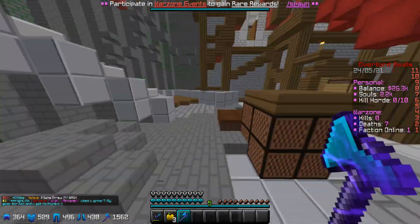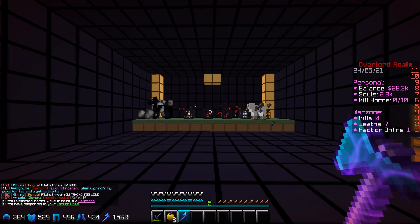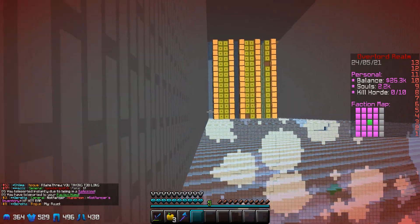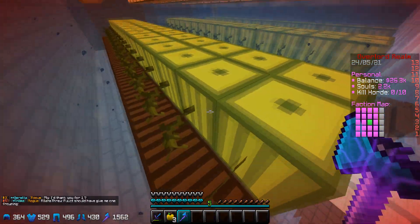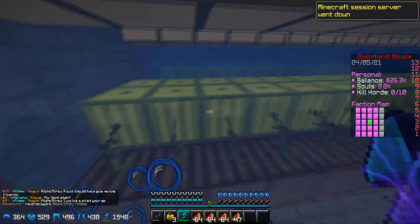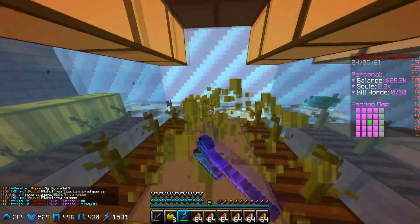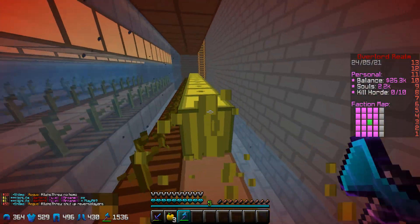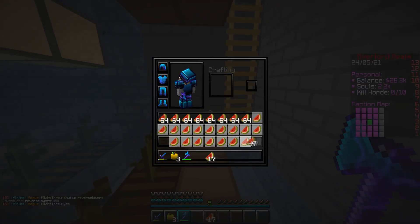Sometimes people do Unbreaking as well, but I'm not going to mess with that because I'm probably not going to be farming melons that much anymore. I'm allied to one of the bigger factions on the server called Cringe, and they also go to the mines a lot, so I'm normally pretty well off and safe. As you guys can see, the melons go straight to my inventory — they don't drop on the ground at all, which makes it a lot less of a hassle.